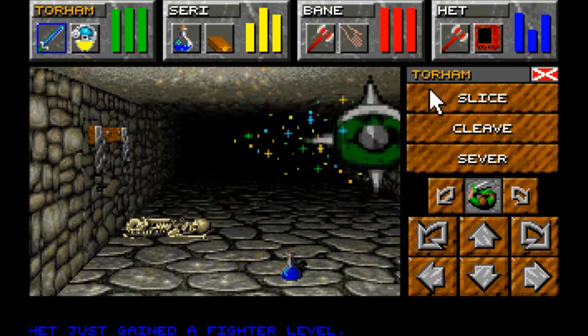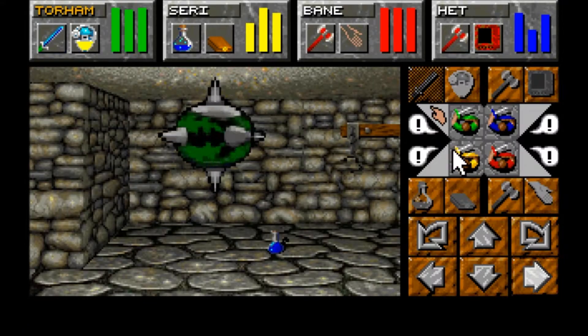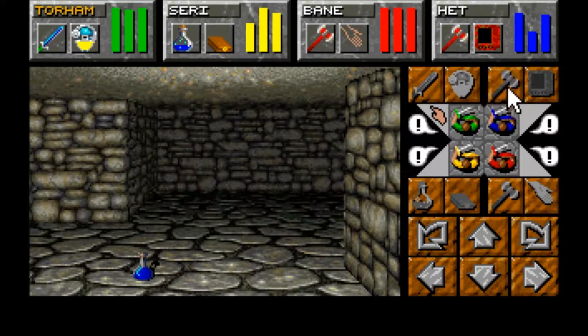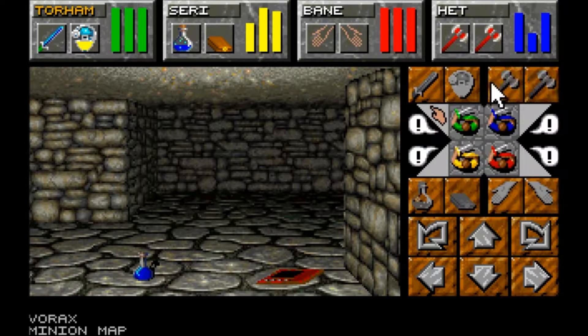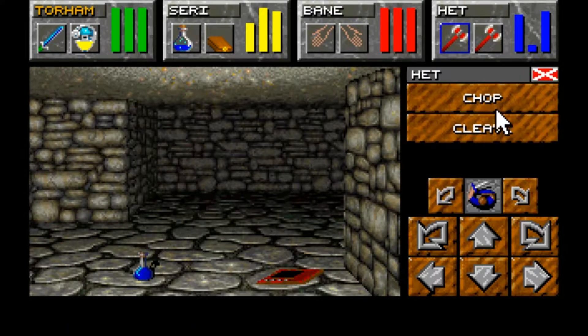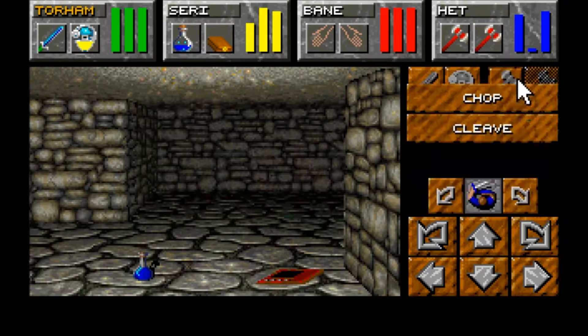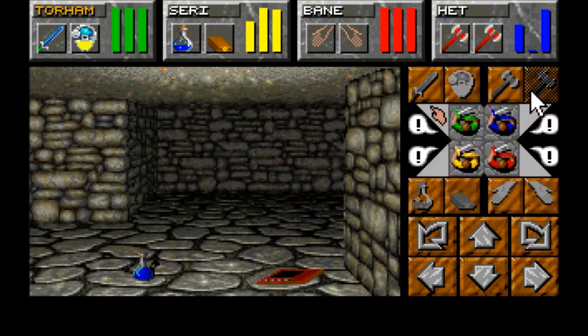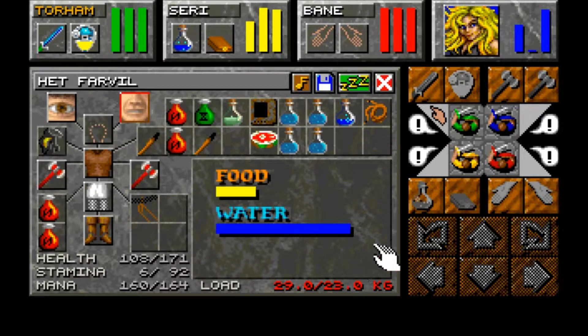After some chaos, we grab Bane's other axe for another fighter level. I wonder if it was this simple in the original game too. Now it's taking a bit of a toll, but she gained a couple of levels. I'll let her sleep and see how that affects her encumbrance.